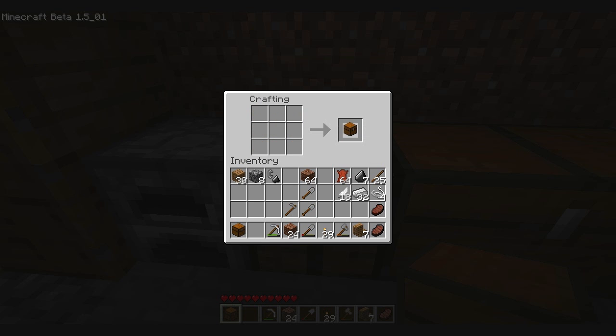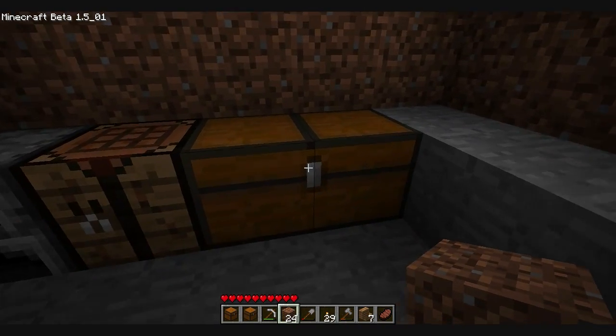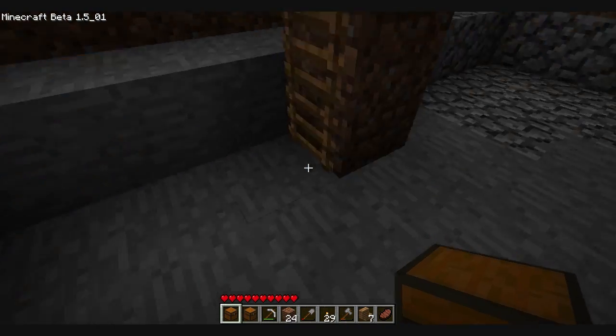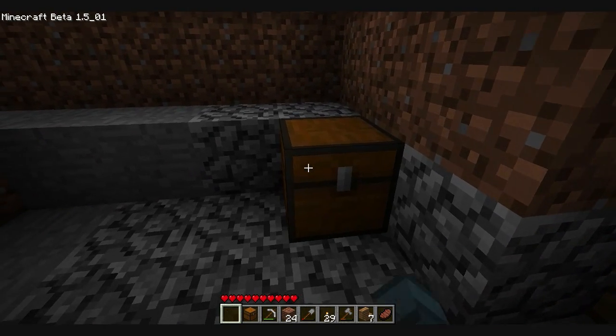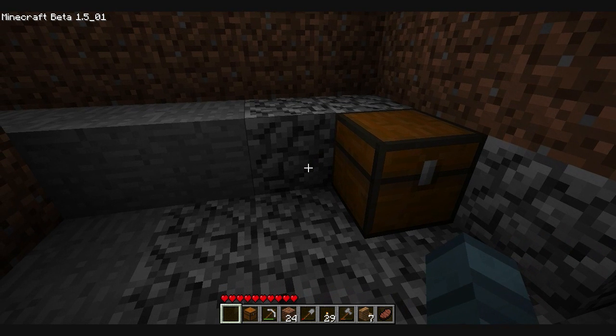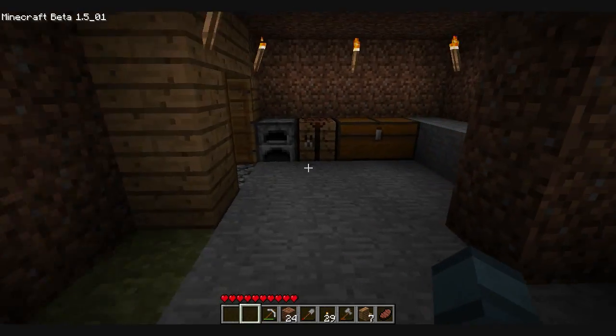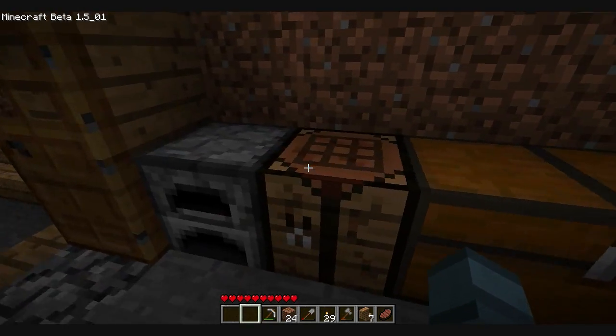Next, let's see how to make a chest. Chests are used for storage. There's something cool about chests though — if you make two of them and put them next to each other, it makes a large chest. I'll show you what that looks like. That's a large chest right there.